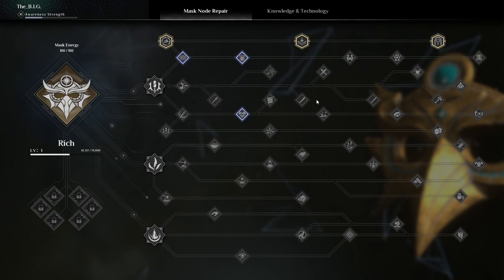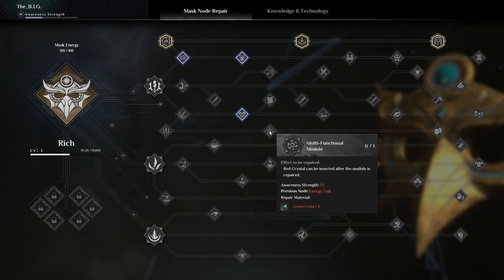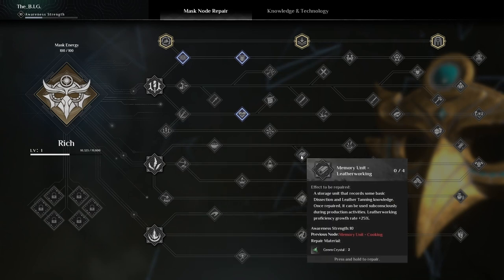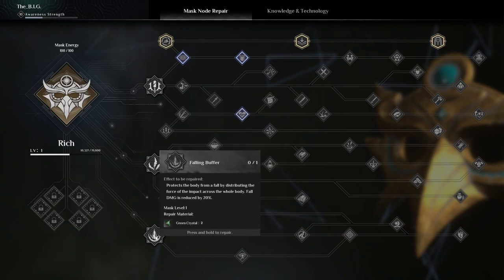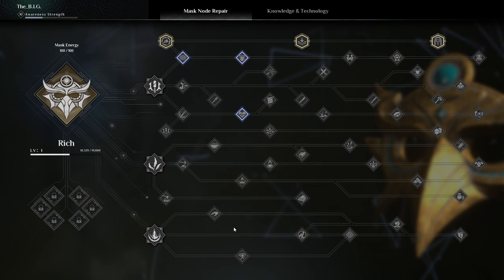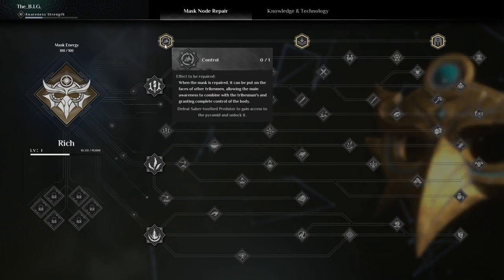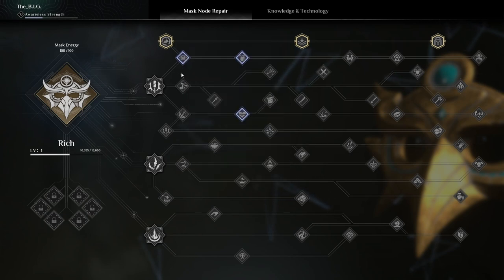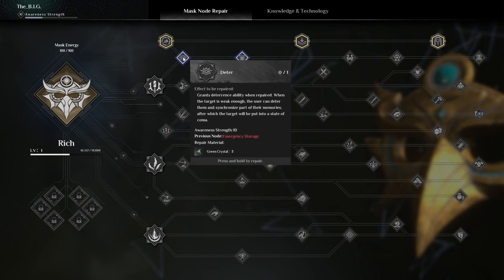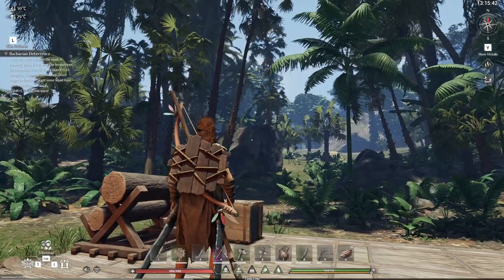What's more interesting is what they give you — I see blades, I see swords, I see a lot of stuff. Interesting. Multifunctional module — red crystal. Energy units — this one is the stuff with cooking which I think is going to be great for buffs. Mining — yes, we're going to need a lot of that. Chopping wood — yes. Damage resistance, hand speed, forbidden territory, forbidden culture, awareness. It looks amazing. You've got to defeat some bosses. We're going to repair this one — green crystal. Barbarian deterrence: once the deterrence note on the mask is repaired, press E following the instruction for barbarians with HP lower than 10% to complete one barbarian deterrence. Don't forget to feed the target some liquid food after deterrence.